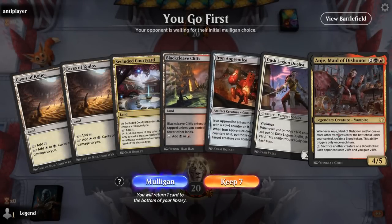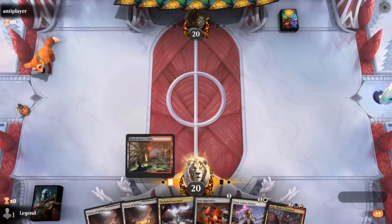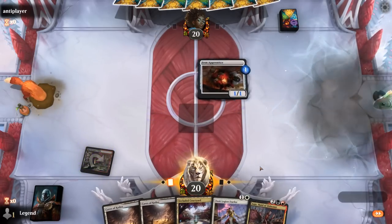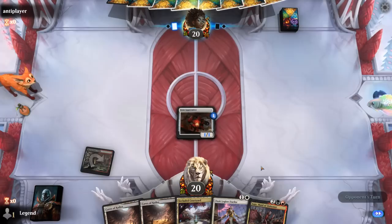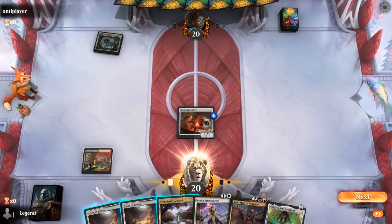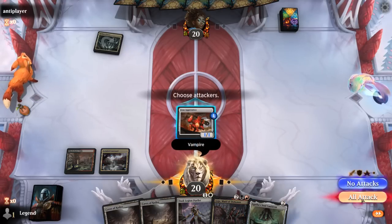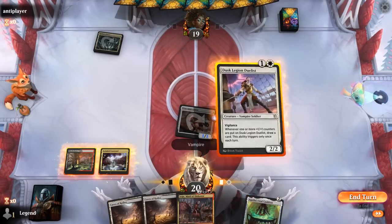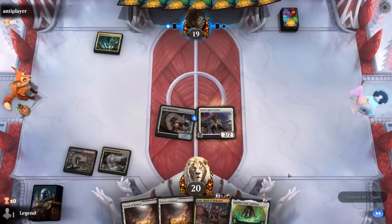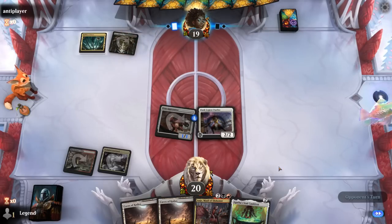We're on the play with a keepable hand — nothing too exciting, especially without Cauldron. Hoping to find some of our backup creatures. Well, there's Cauldron. So name Vampire, get in for one, play Duelist. Then Cauldron — if Apprentice dies, can start drawing with the Duelist perhaps.